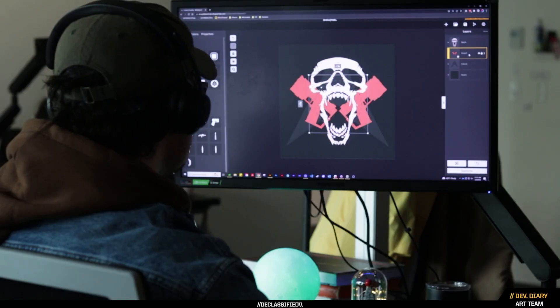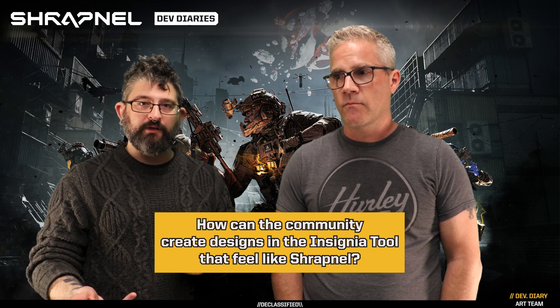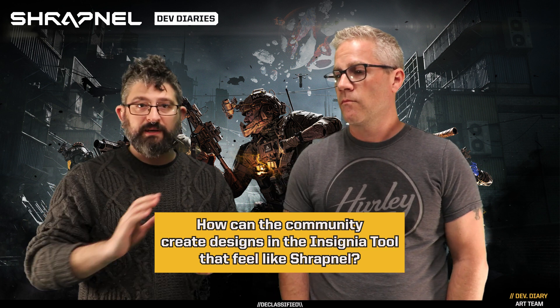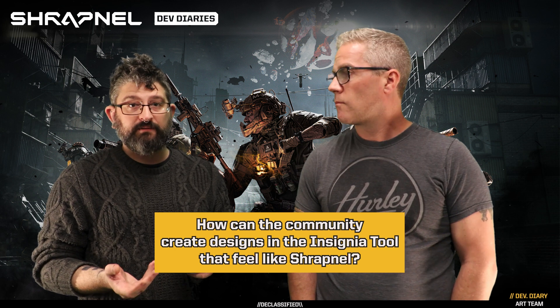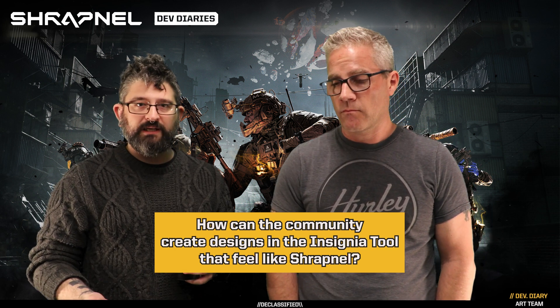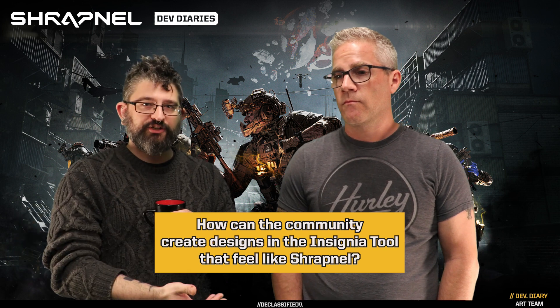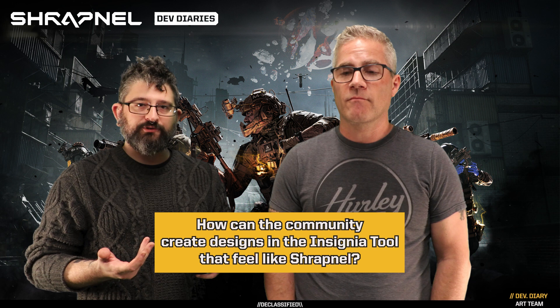The way we're doing it with the tools we have now is basically by providing the prefabs that people want to use. All of those really cool, interesting templatized assets that people have been using so far — those have come from us. So there's always going to be a little bit of that DNA in it. And then we get to be surprised and delighted when we see people totally twist those out of shape into something we didn't expect. That's the exciting thing we want to try to do.